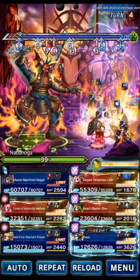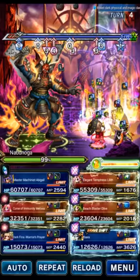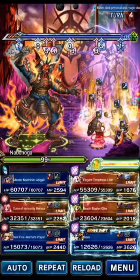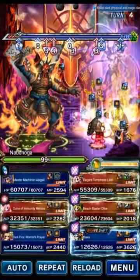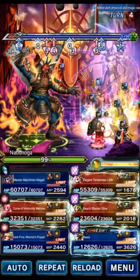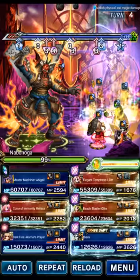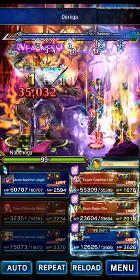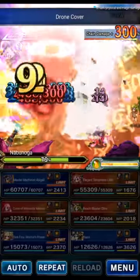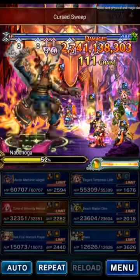We start by clicking and chaining Melissa and Dark Fena — that puts up all the killer buffs as the first action. Then they start building the chain with Chaos Wave Awakened. As soon as Chaos Wave Awakened reaches around nine hits, we chain Lilith and Olive, wait a split second, then click Ibarra and then Abigail. That should be a 100 count chain score and go close to 50% without going over. Let's give it a go — wait for the chain, go ahead and chain these, and click this.